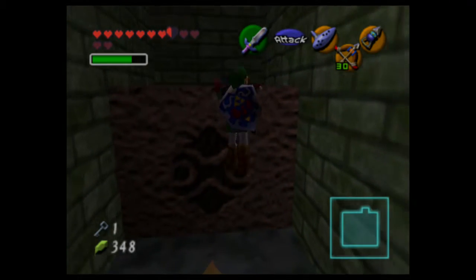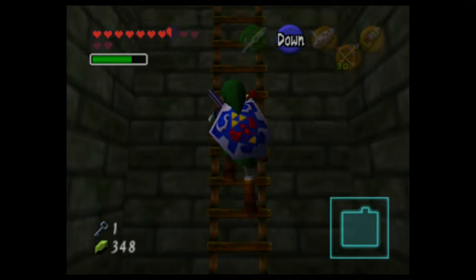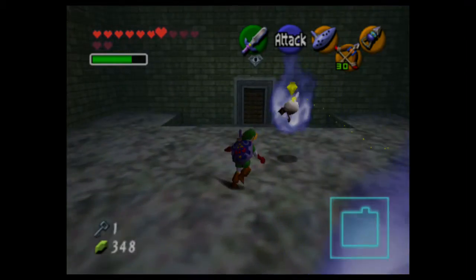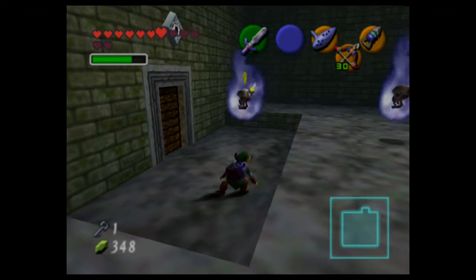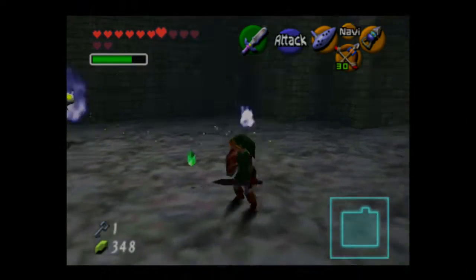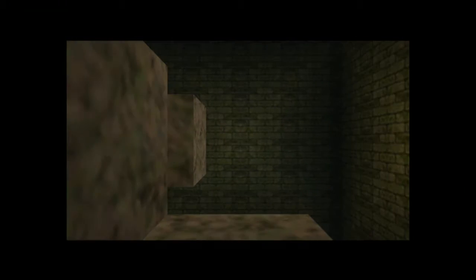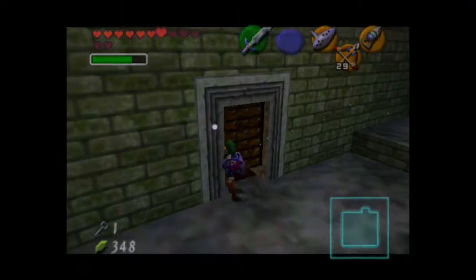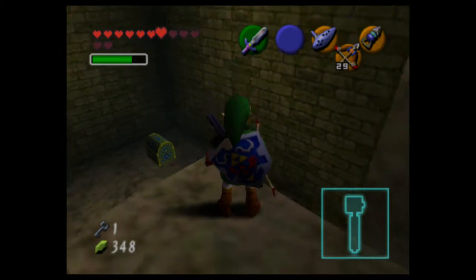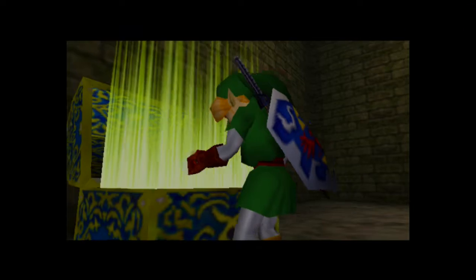Let's head back up, all the way back up. Shoot that, and now the corridor is all straight. Now that the room's all rearranged, we have this spectacular looking chest. Let's open this — surely something of import is here.